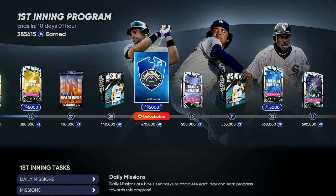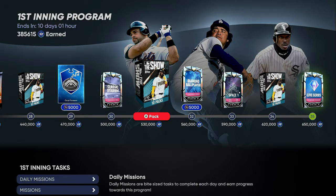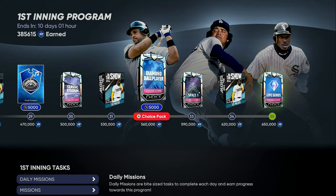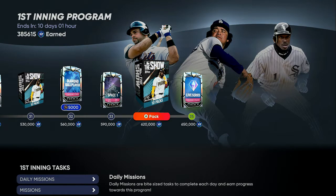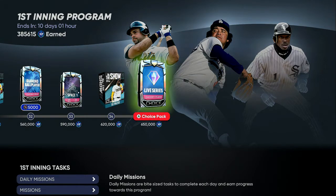I'm going to show you the First Inning Program. As you can see, I got 385,000 XP. These are all the perks that you get as you go into higher tiers — you're going to get 10 Show packs, a diamond ball player, stadiums, space packs, another 10 packs, and then a live series 90 or 91-plus diamond.